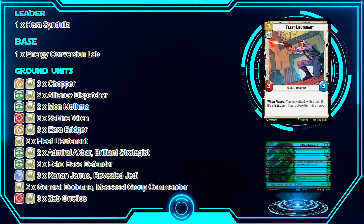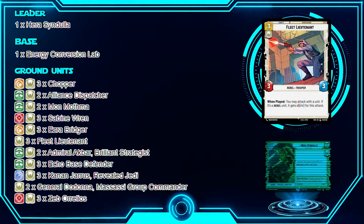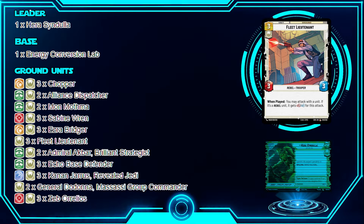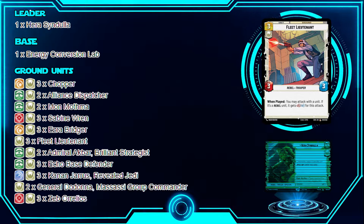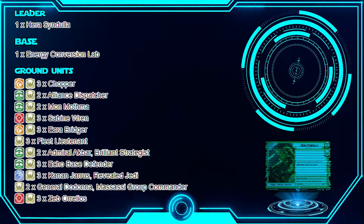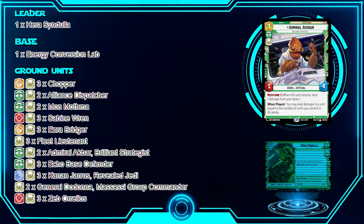We play three Fleet Lieutenants. All the Specter units are also Rebel units, so this synergizes well. When played, you may attack with a unit, and if that unit is a Rebel, it gets plus two on that attack. It's great when you need to get damage on the base quickly and also get a unit down — play Fleet Lieutenant, buff one of your Rebels, and attack into the base or over something. Great in a Rebel-centric deck.